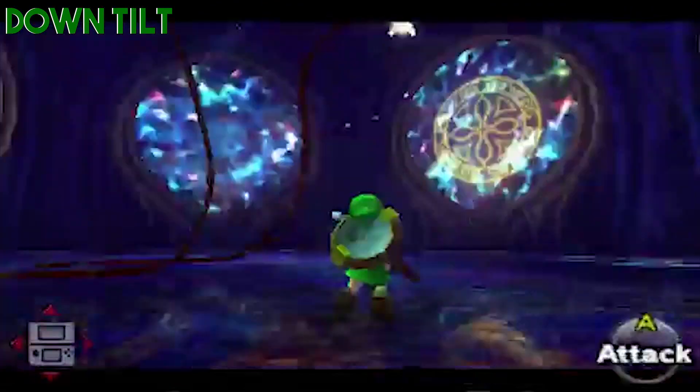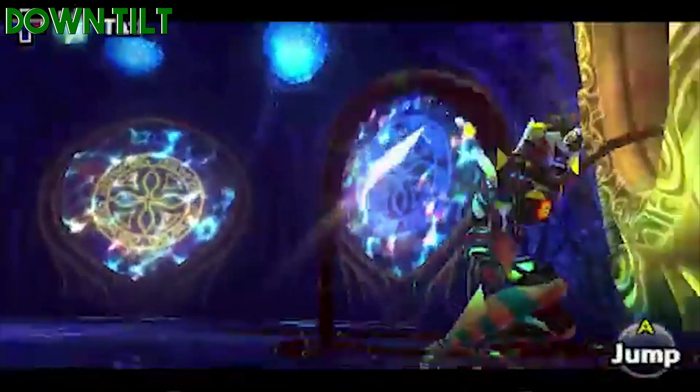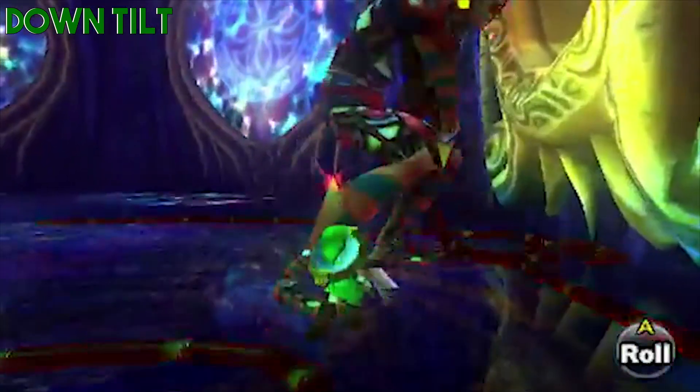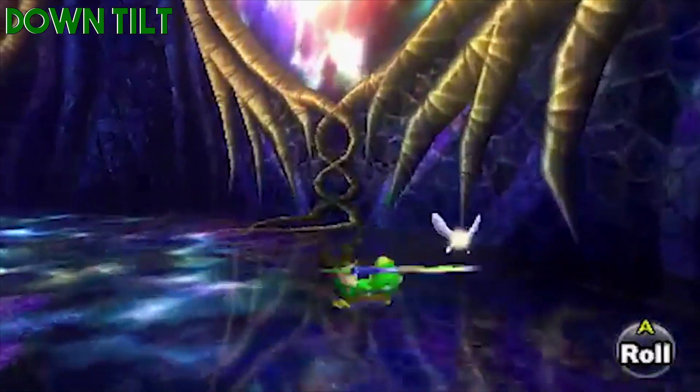Down tilt — Majora's Mask releases tentacles that perform a quick sweeping motion in front of Skull Kid. It sweeps back and forth twice: it sticks out, hits on the ground, and just sweeps back and forth. Kind of like a pinball machine flipper how it opens and closes, but no follow-ups will be possible from this.